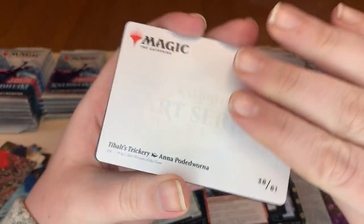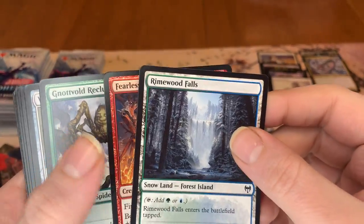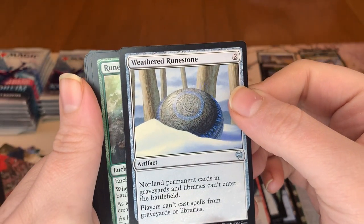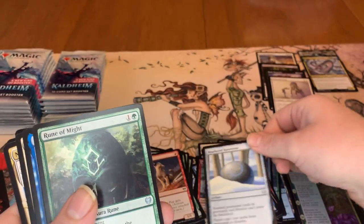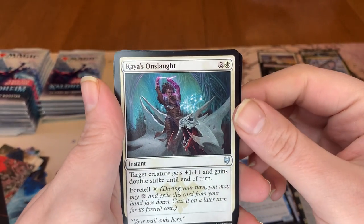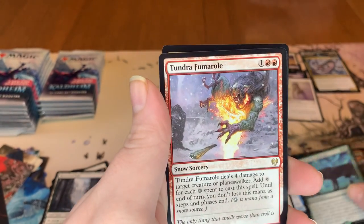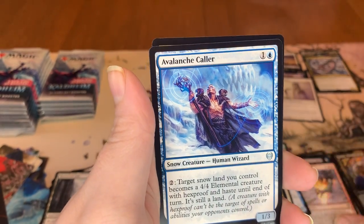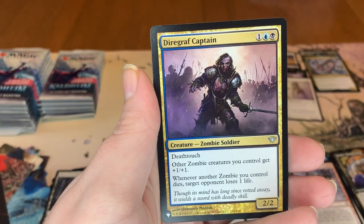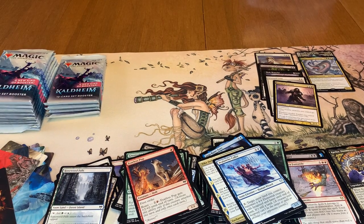Our next art card is going to be Tibalt's Trickery. This is a really good card. So our land. Then we got our commons — two commons. We got a Weathered Runestone, which is really really good — I was really hoping I'd get one of those. And then Rune of Might, Inga Rune-Eyes, Kaya's Onslaught which has Foretell, Niko Defies Destiny, In Search of Greatness, Tundra Fumarole, Avalanche Caller as an uncommon. Koll the Forgemaster as our foil. And then we have Diagraph Captain as a list card — which is really, really good. I am getting really good pulls with Kaldheim, I'm really, really pleased.